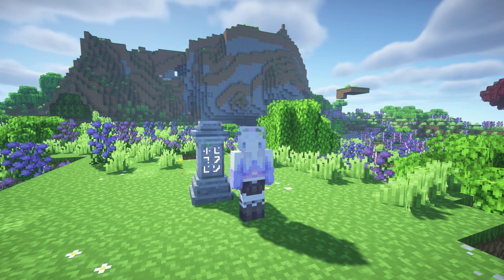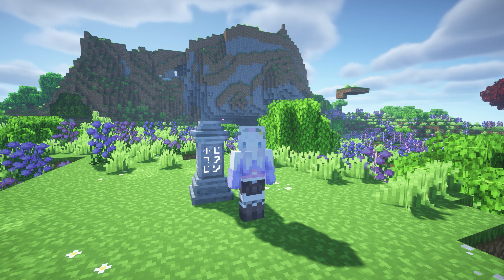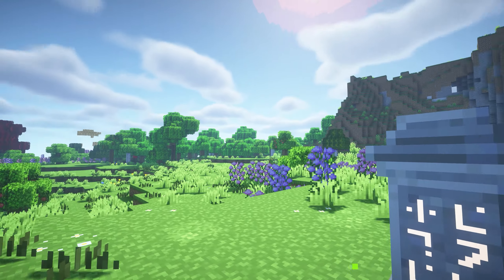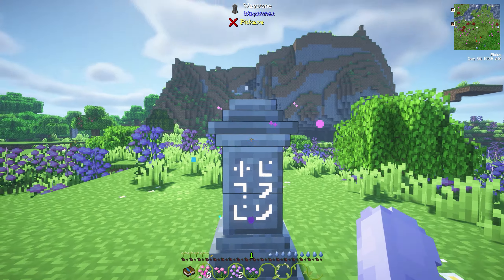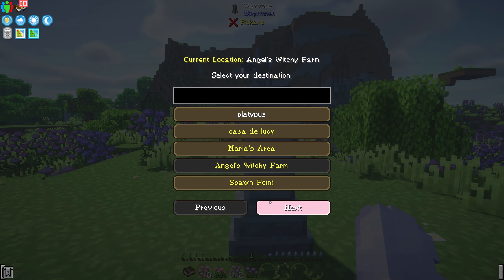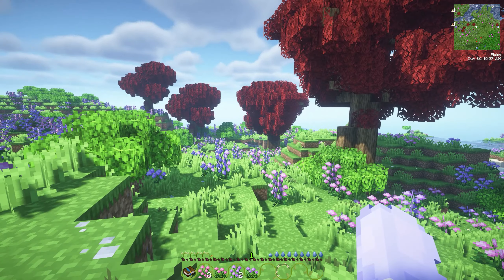I am using a couple of texture packs — link will be in the description for those as well. I'm using some of the ones that come with Cottage Witch, as it comes with texture packs pre-installed. So this is my area. Here I have a little waystone. This is everyone else's area, and here's my witchy farm. I have this super cute little area that I found.